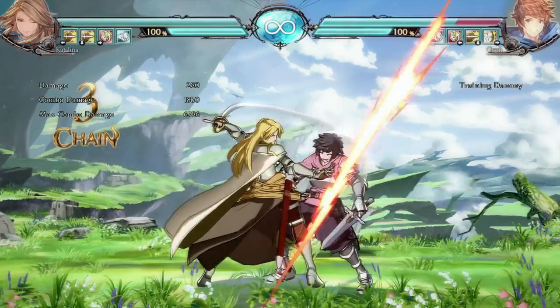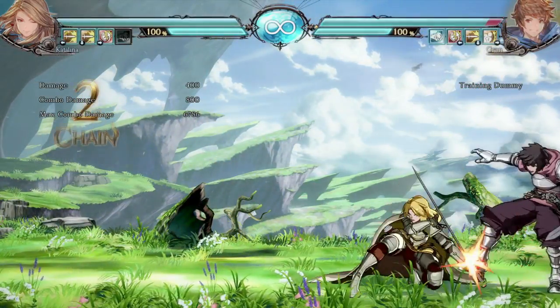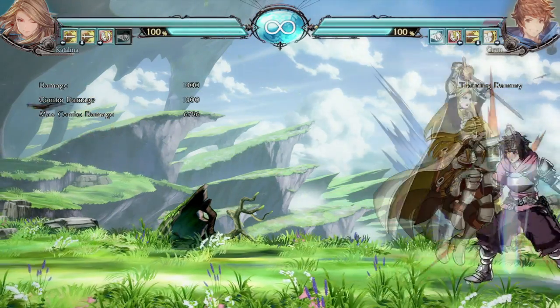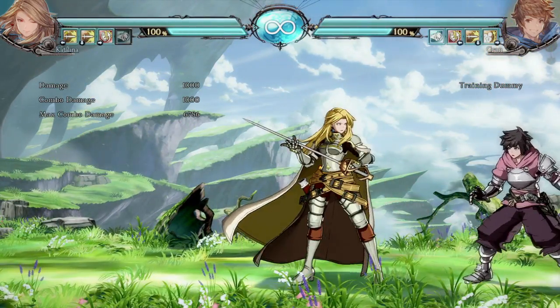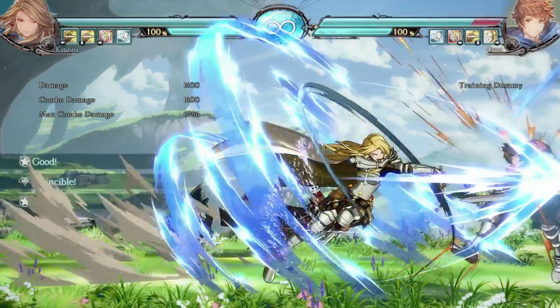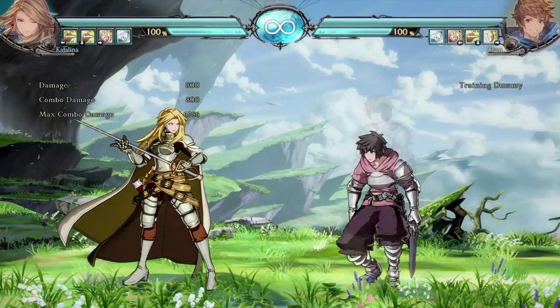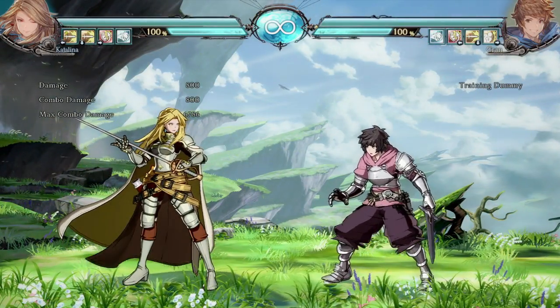At the end of the string to get him in the corner, you start pressuring with lows. You can mix low and high if you want, and you just start poking. You keep him at poke range — if he jumps, you anti-air him, and you kind of just keep poking him. So let me show you guys what I like to do after block strings. There are a few things.